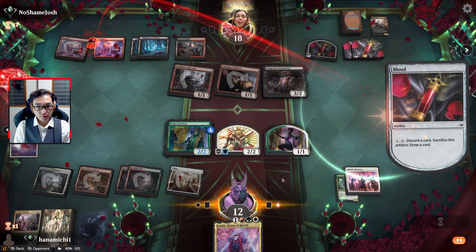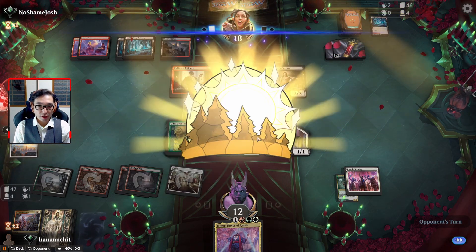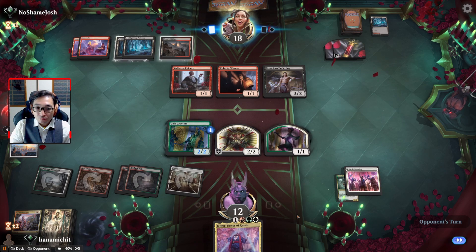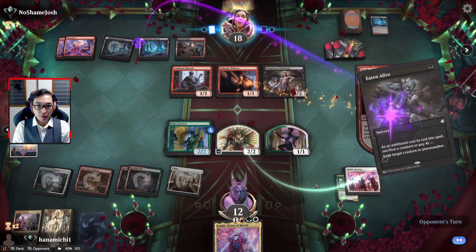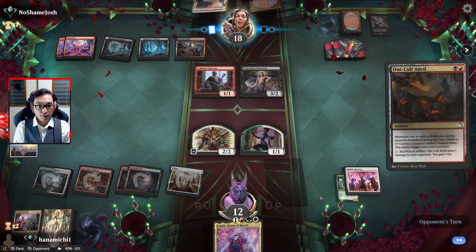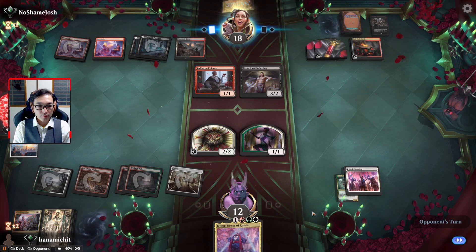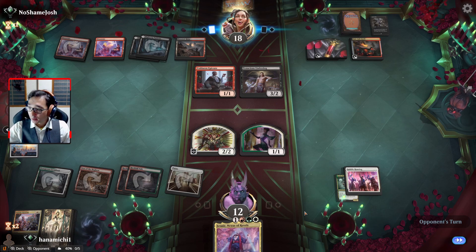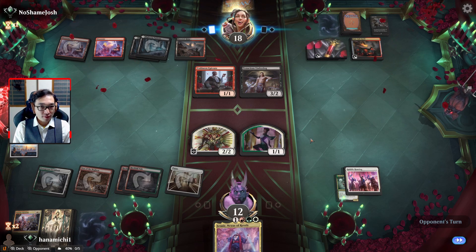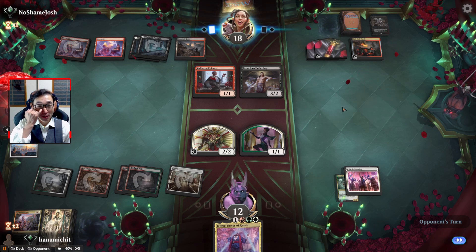I don't know if it was better to wait to use Iganjo for three, but this way at least we don't give them any more creatures. Maybe thinking about removing Gala Greeters again. We'll start making blockers. There was a video by CovertGoBlue where he absolutely hated this deck because the people who play this deck take so much time - I completely agree with him.